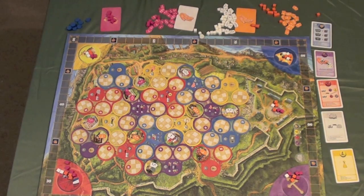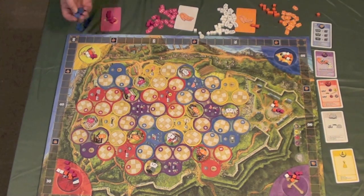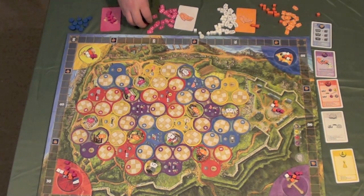The game continues until one of two things happens: either a player tries to start a new building for the current century and there are no buildings left with blue discs on it, or one player has no more workers in front of them at the start of their turn. Either condition triggers the scoring phase.